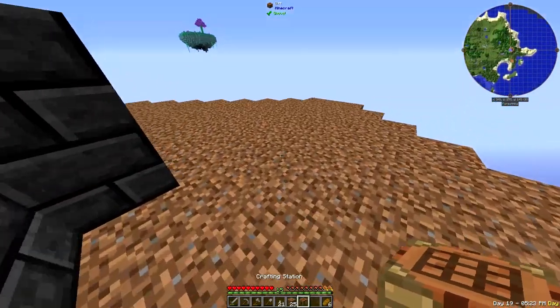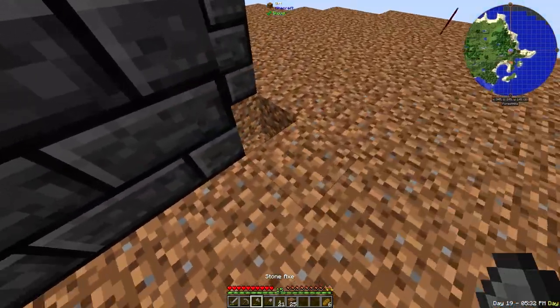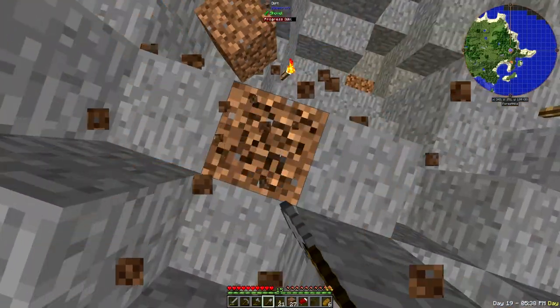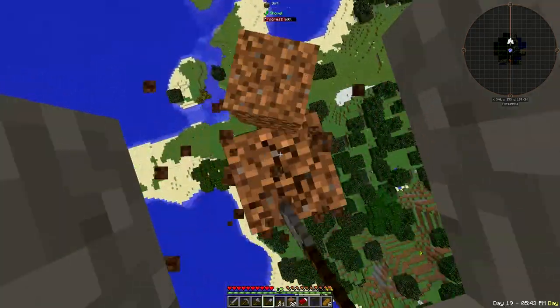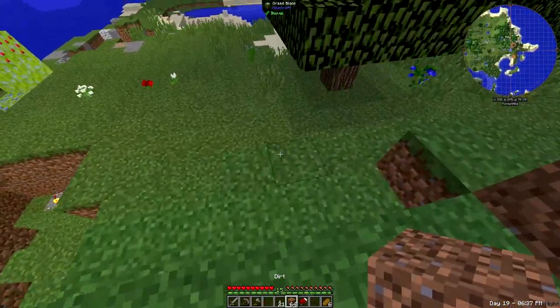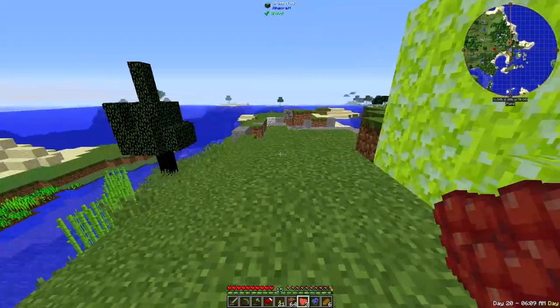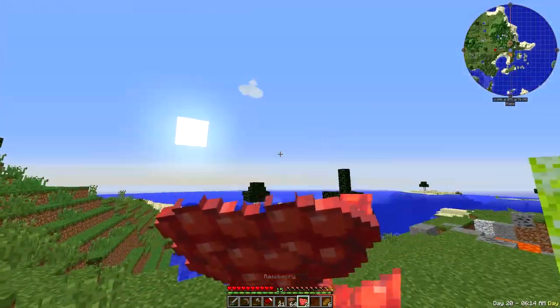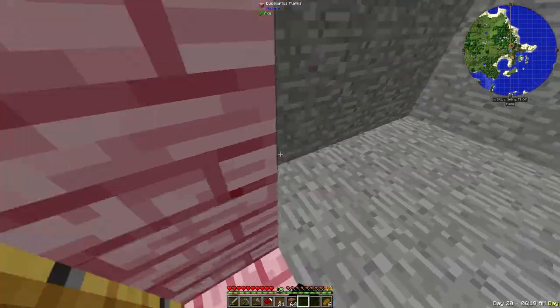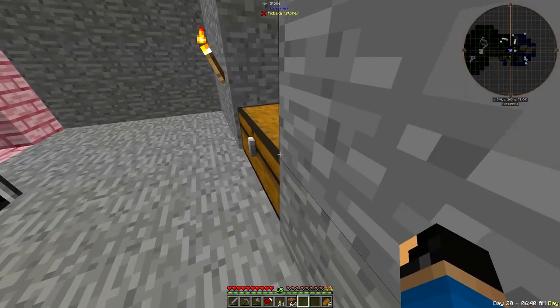I'll also place the crafting station somewhere out of the way. It's time to go downstairs and get all the ores to smelt in the smeltery. But first let me sleep so no monsters come and eat my face. I'll put my bed at the bottom of the mountain. Down here I find the ores I have: copper and aluminum — aluminum is going to be very useful actually. I already smelted my iron and tin, so that's it for ores. Let's head back upstairs.